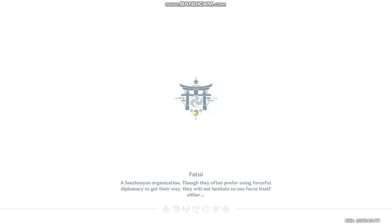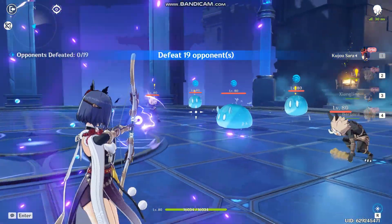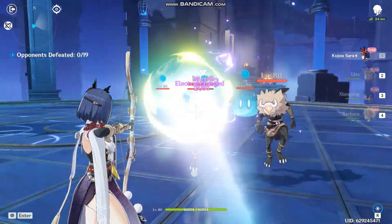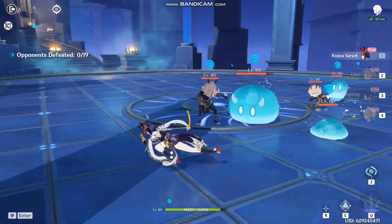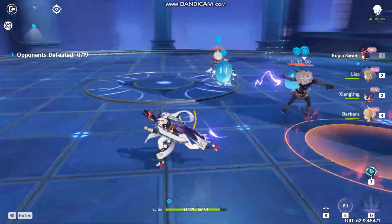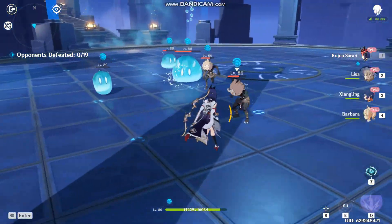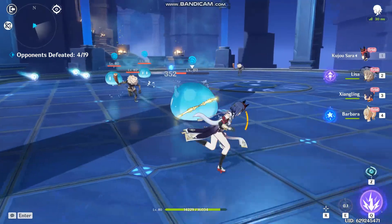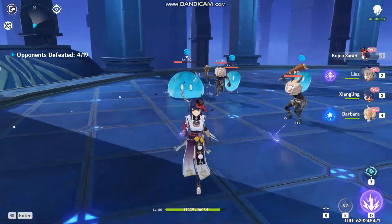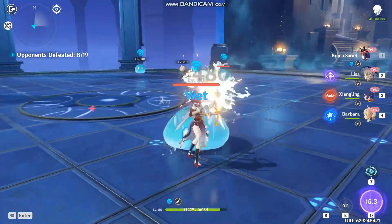Now we're gonna do Kujo Sara, who is basically Raiden Shogun's right-hand lady. Autos — yeah, definitely not the focus. We got the crow feather! So if we do this, we do that, then we shoot an arrow and get the crow feather. We shoot the crow feather, then we ult — and it does a bunch of bam bam pew pew pew. That's so cool!